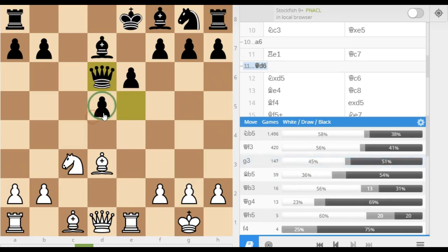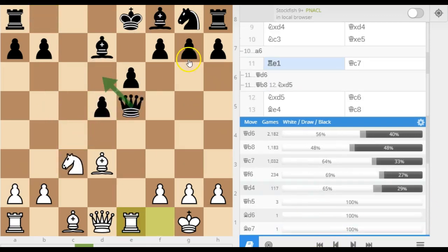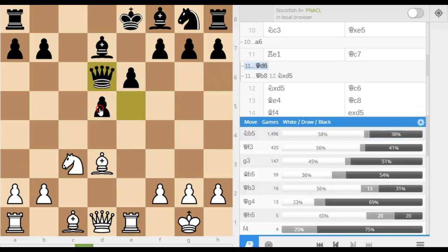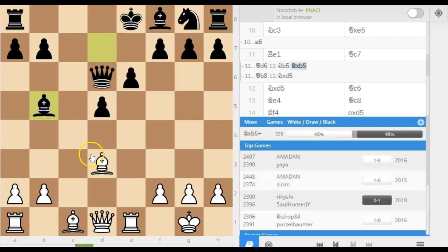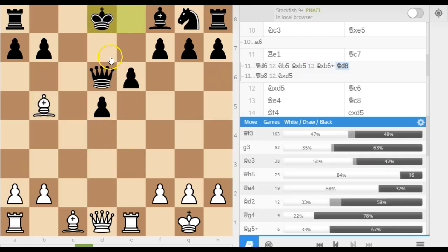I'm threatening to capture this pawn if he goes anywhere else — if he goes to b8, I can capture this pawn. D8 is very strong and there are some really complicated lines. One particular line is the knight coming here, forcing potentially an exchange of pieces — but then white argues that the king is stuck in the centre. Although he's given up two pawns, he's got quite a powerful position against the black king. It's considered equal, but it's a really complicated line with lovely things like the queen coming here, bishop coming to f4 — white just gets quite a powerful attack for the cost of two pawns.